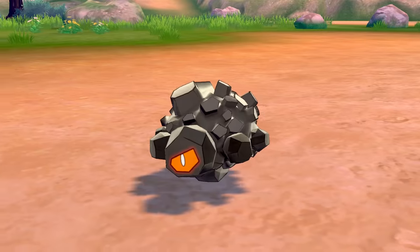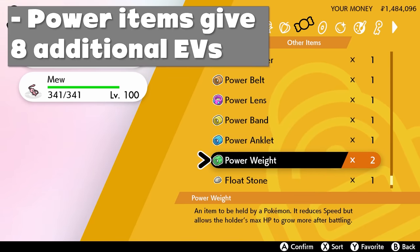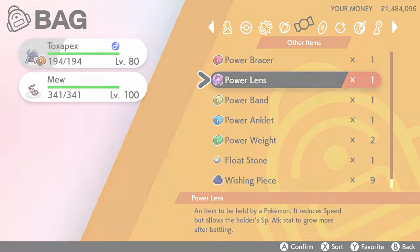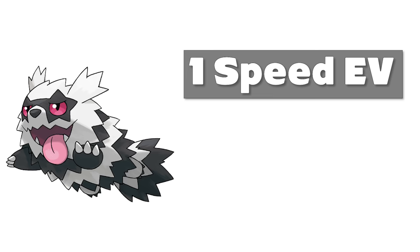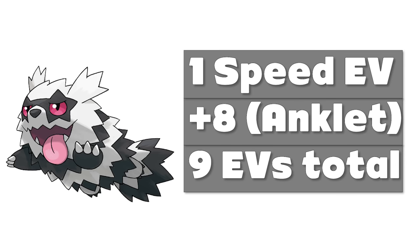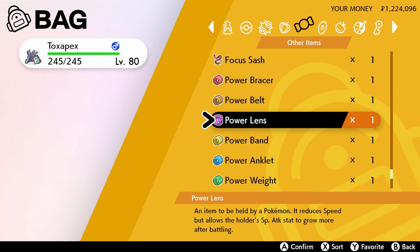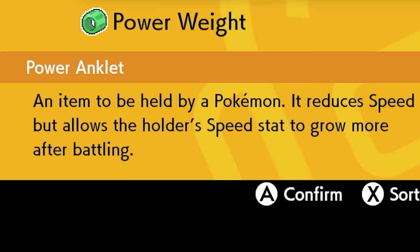The first thing you'll want are the power items. These are special held items that give your Pokémon eight additional EVs in a specific stat every time you defeat a Pokémon. So if you're EV training speed against a Zigzagoon, which normally gives one speed EV, giving your Pokémon the Power Anklet will give you nine speed EVs total — equivalent to knocking out nine Zigzagoon in one battle. There are six power items, one for each stat: Power Weight for HP, Power Bracer for Attack, Power Belt for Defense, Power Lens for Special Attack, Power Band for Special Defense, and Power Anklet for Speed.